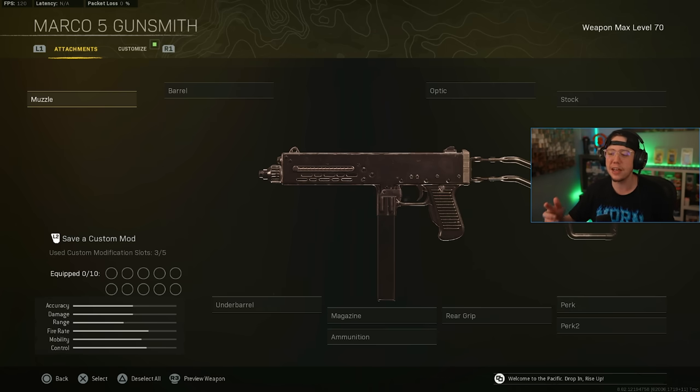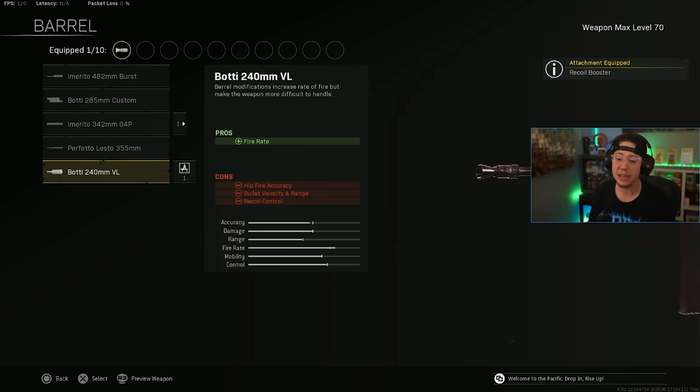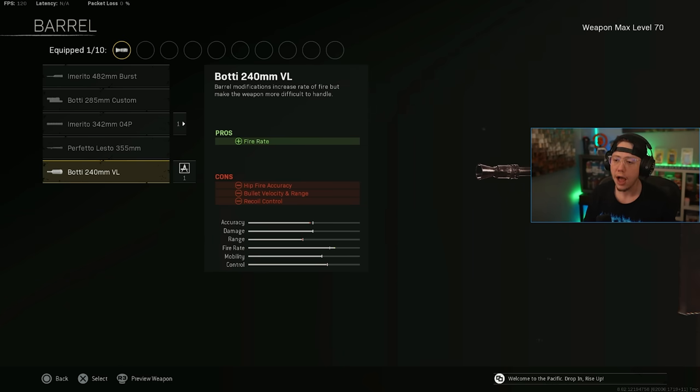At number four, I've got the Marco 5. This one saw some pretty decent nerfs with the Season 5 update — it was a top-three sub alongside the Blixen and the Armaguerra in Season 4. Now it's a lot more in line. It still has a fantastic TTK and is one of the faster SMGs in the game, so it's still incredibly reliable, just not as dominant as before.